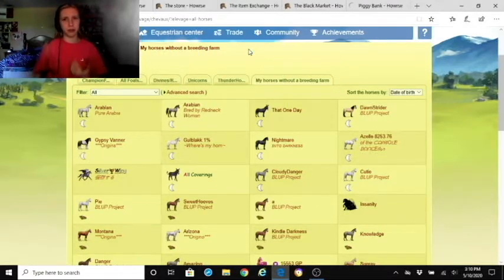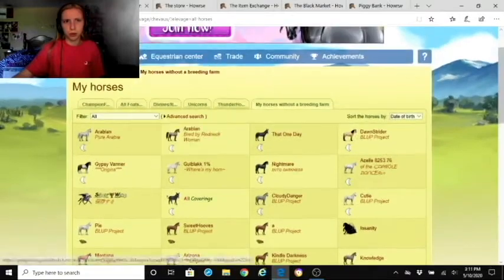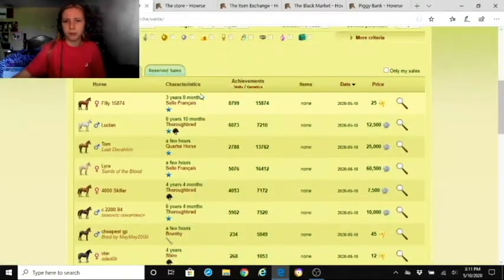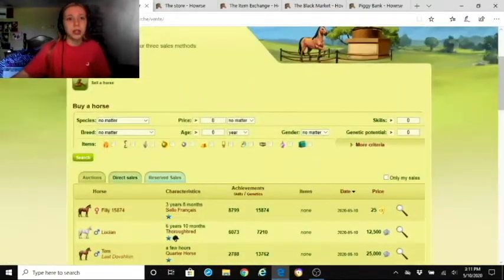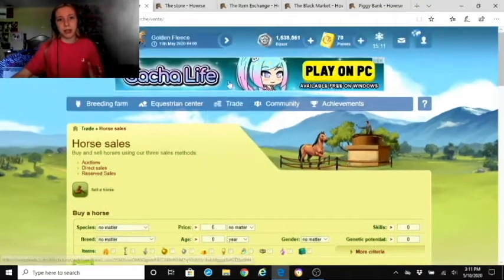Multi-tabbing makes it easier for me to take faster care of my horses. I'll hopefully get a video up soon about the process I go through — it takes me a while, usually about two hours, sometimes close to three. Anyway, so under Horse Sales in the Trade tab, this is the very middle of the page.